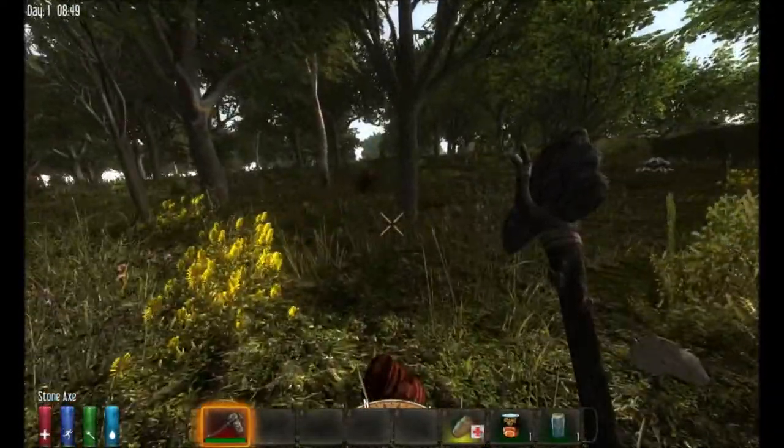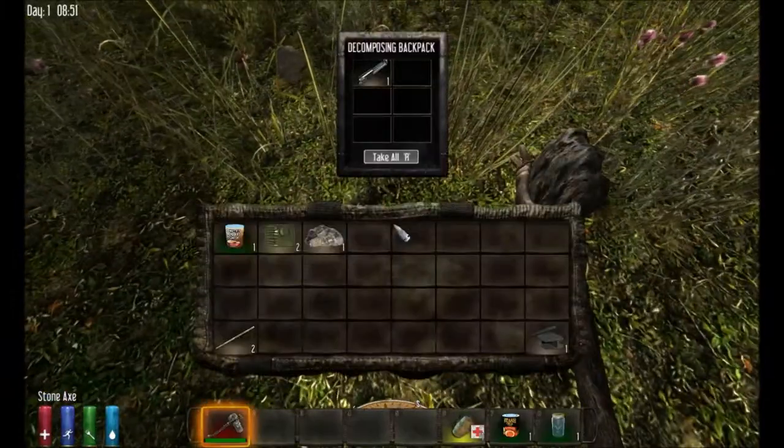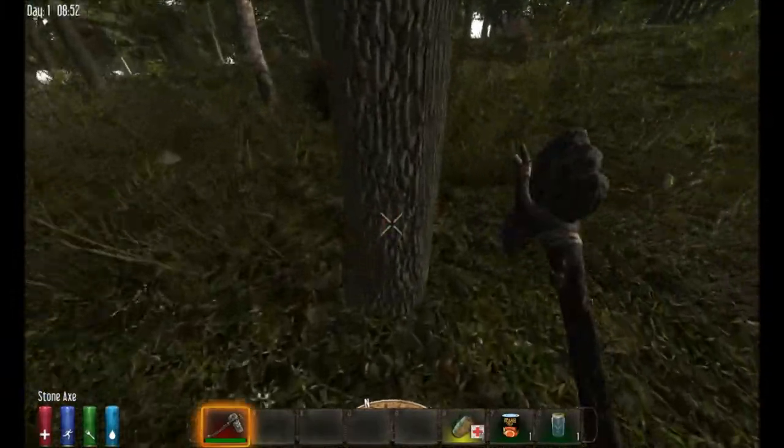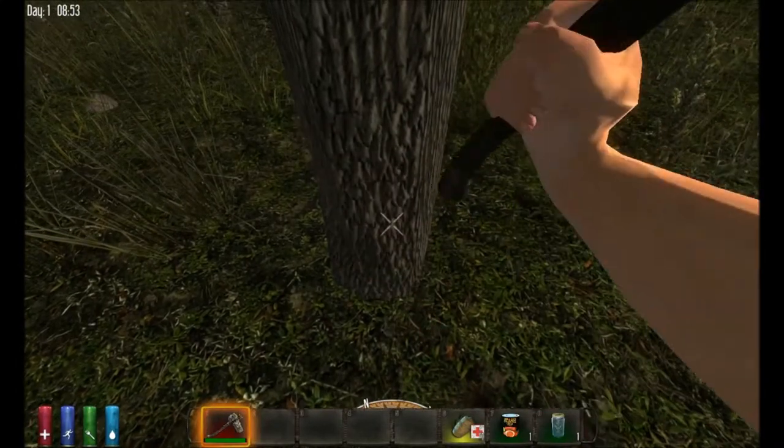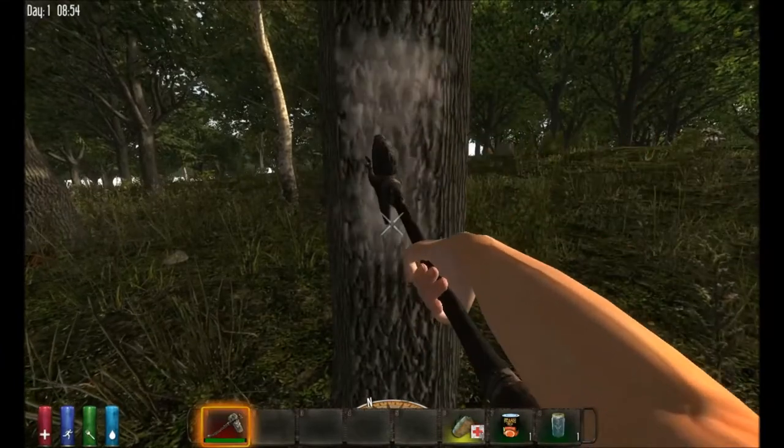The next thing we're going to do is make the crossbow. Always be sure to look at backpacks because they're pretty nice. We want to find a tree and use our stone axe to chop it down.